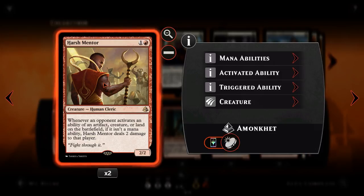Next we've got Harsh Mentor. For one and a red, we've got a 2-2 creature. His ability — the main reason you play him — is that whenever an opponent activates the ability of an artifact, creature, or land on the battlefield that isn't a mana ability, Harsh Mentor deals 2 damage to that player. Things like sacrificing clues will deal 2 damage to our opponent. Any non-mana land abilities — like turning a land into a creature to block — also deal 2 damage. He's not entirely sure to get tons of value, but he's a solid 2-2 for 2 at worst, so it's not too bad.